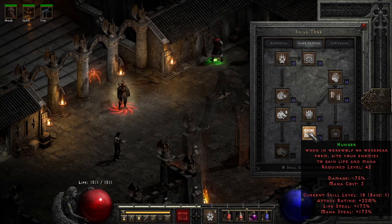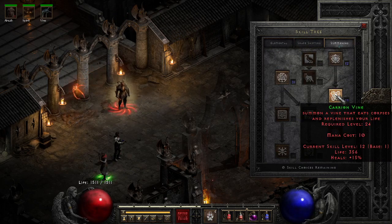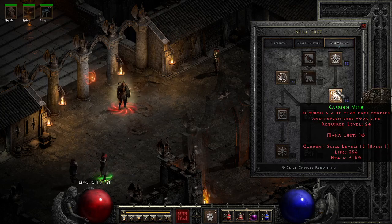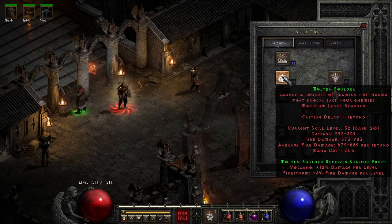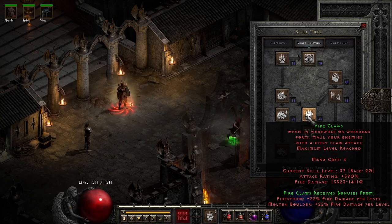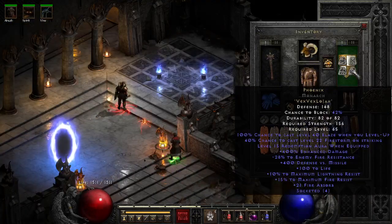We max out fire claws, and under summoning I did have Carrion Vine but now with the Phoenix's Redemption aura you don't need Carrion Vine or Poison Creeper anymore. The Oak Sage helps with 180 max life. For synergies we have Firestorm and Molten Boulder both maxed, which are synergies for fire claws — and this is what gives us our 14k damage from fire claws, which is pretty decent.